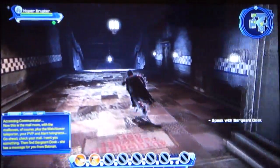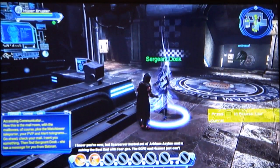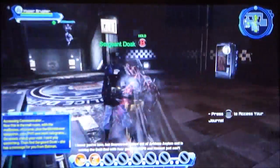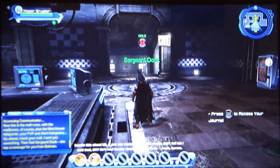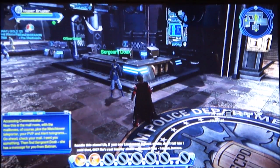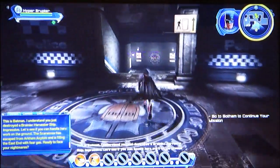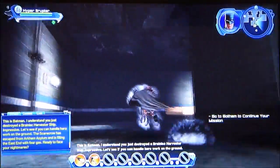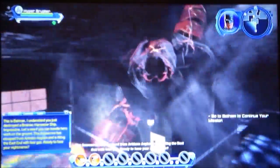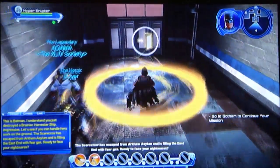Scarecrow has busted out of Arkham Asylum and is nuking the East End with fear gas — the GCPD and hazmat just can't handle this alone. Batman sends a message: you just destroyed a Brainiac harvester ship — impressive. Let's see if you can handle hero work on the ground. Scarecrow has escaped from Arkham and is filling East End with fear gas. Ready to face your nightmares?